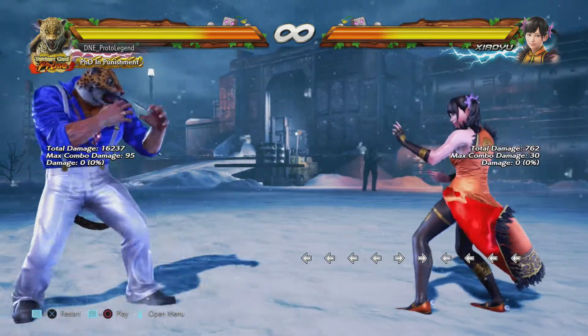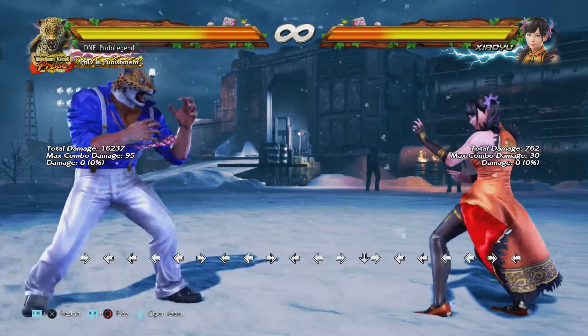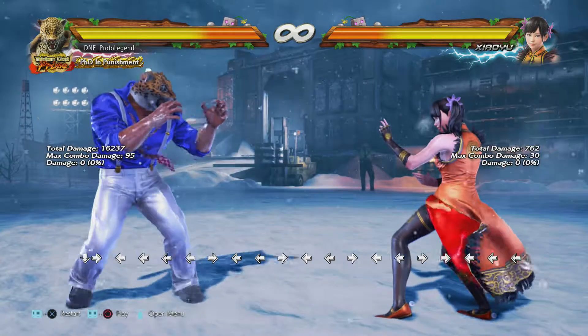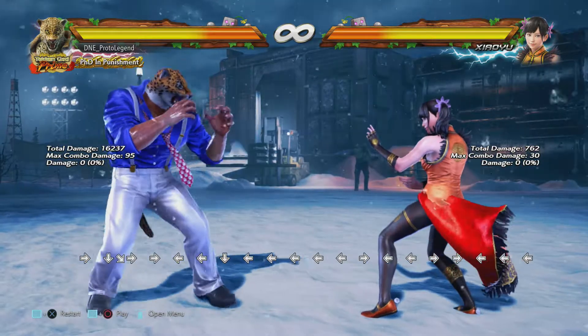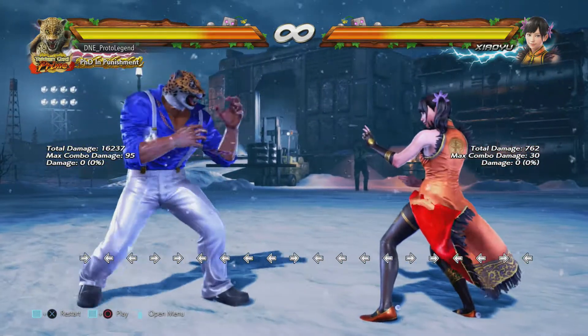Let's get started. In this video we're going to be covering the matchup analysis for Xiao Yu. Previous videos we talked about what to do reactively and defensively. This video is going to focus primarily on our offensive options, especially how to enter jab games, how to close gaps, and also how to deal with AOP, which is what most of this video is going to be concerning.